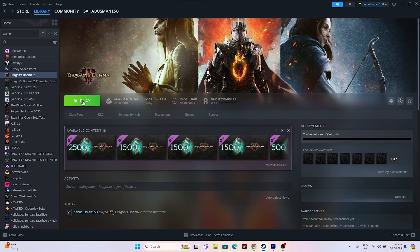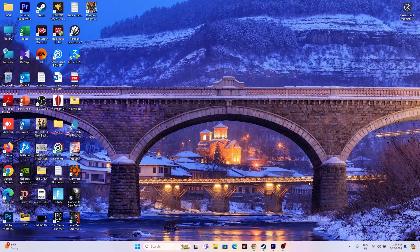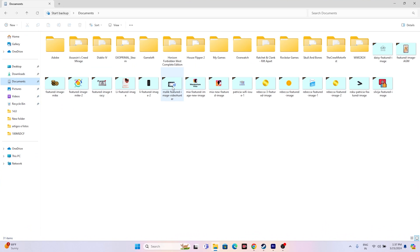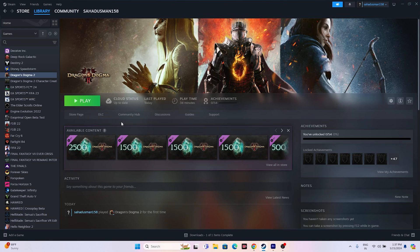Next, try deleting the saved game file. Go to File Explorer, navigate to Documents, and find the folder for Dragon's Dogma 2 — the folder that was created when you started playing the game. Delete that folder. You'll have to start from scratch, but deleting the saved game file has worked for many users.